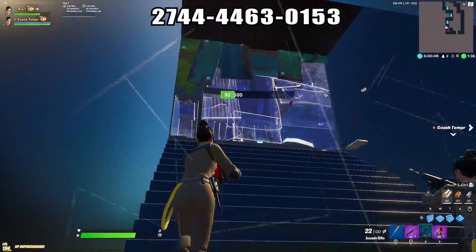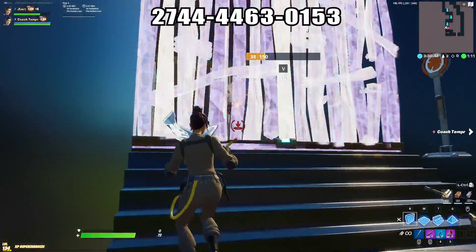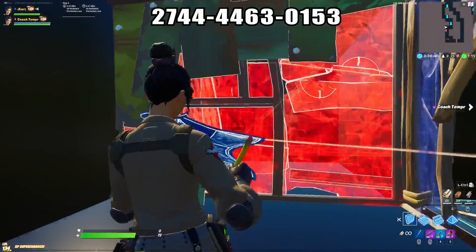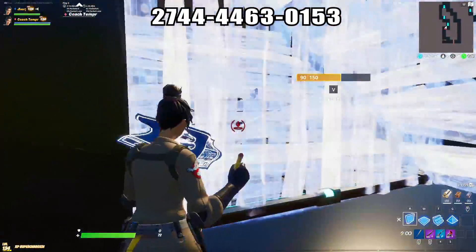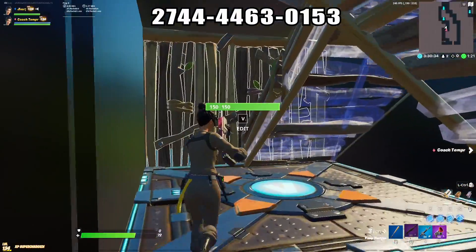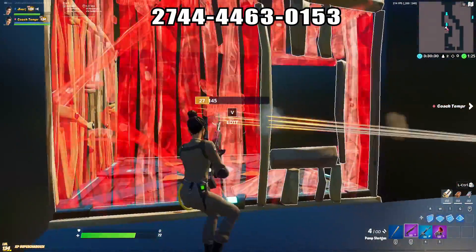Another situation would be in late game when everybody's boxed up and there's just builds everywhere and maybe you're rotating down on low ground. One person would need to be spraying while the other is piece controlling. And if you guys are just doing a realistic type fight right next to each other, setting up peaks as a duo is very important because you can get double the shots off rather than fighting as solos.